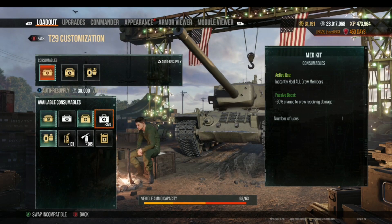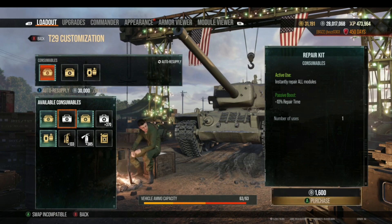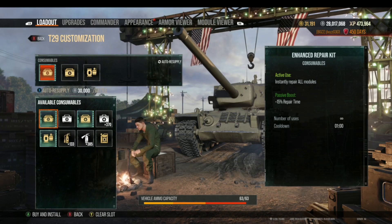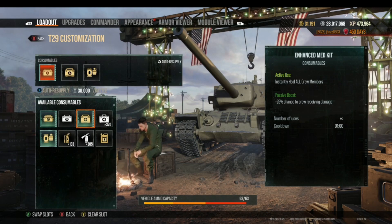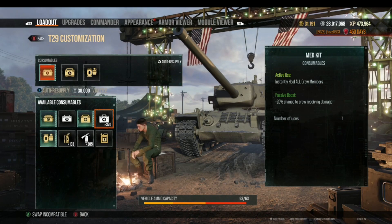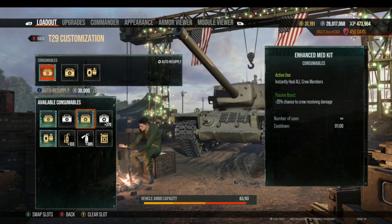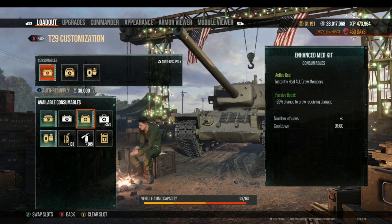The standard Med Kit can only be used once per battle and only charges you when you use it — so if you don't use it, you aren't charged. A tip: if it seems like you have a lot of damaged modules in battle, run the Enhanced Repair Kit because you may need it multiple times. But if your crew only gets knocked out once, use the standard Med Kit to save money — that's 10,000 silver saved per battle.